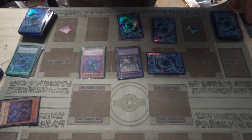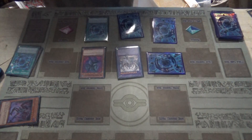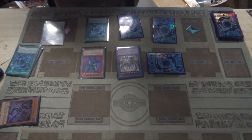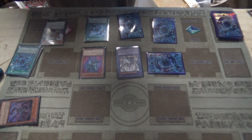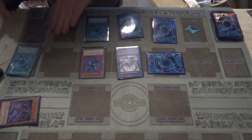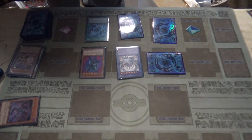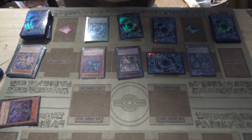Then I will play another Instant Fusion, this time fusing my Zifnaga with my Unchained Soul to fusion summon my Windy in attack mode.